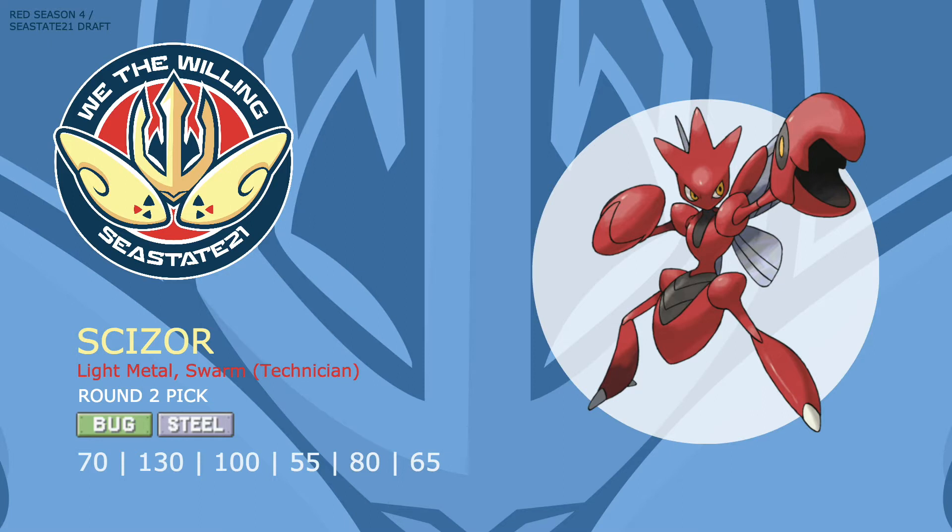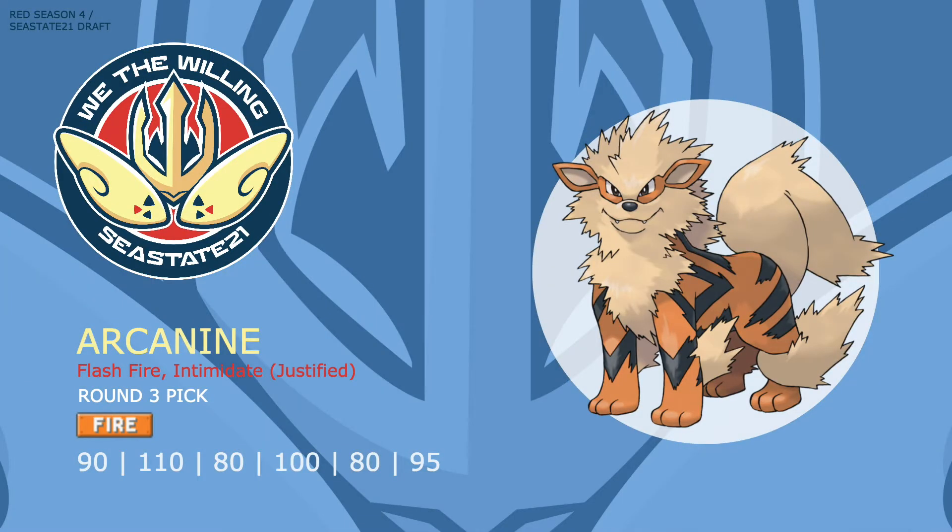With Scizor's only weakness being Fire, I knew I had to pick up a good Fire resist, so I grabbed Arcanine. Arcanine has two amazing abilities in Flash Fire, which absorbs Fire type attacks, as well as Intimidate, which is great for stopping opposing physical threats. In my opinion this is one of the best draftable Fire types because it can fulfill both an offensive and defensive role. Arcanine certainly fits the hyper offense bill with a move pool including STAB Flare Blitz, Wild Charge to break through bulky Waters, Close Combat — which most notably hits a lot of Thick Fat users super effectively — and priority Extreme Speed.